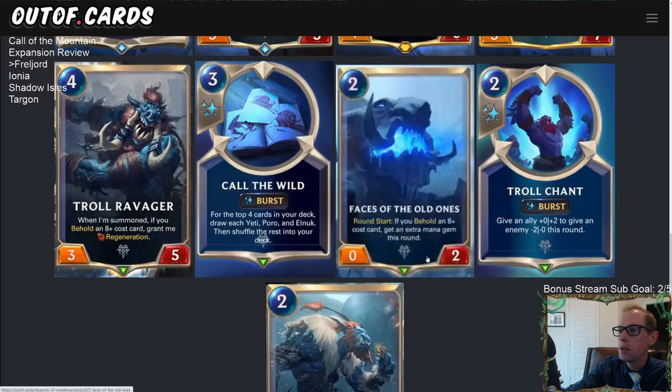Next is Faces of the Old Ones — a two-mana zero-two. At round start, if you behold an eight-plus cost card, get an extra mana gem this round. The obvious comparison is Weirding Stones, which costs three mana, is a zero-four, and just gets you an extra mana gem every round start with no condition. Faces of the Old Ones is much worse in every way except mana cost — it's a zero-two so it can barely block anything, can't attack, and it's very weak against challengers like Fleetfeather Tracker.